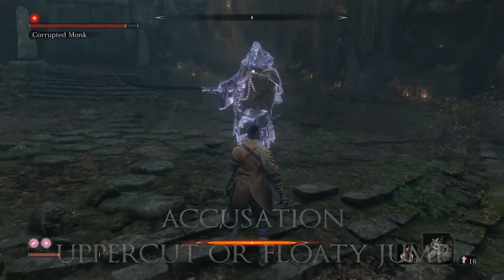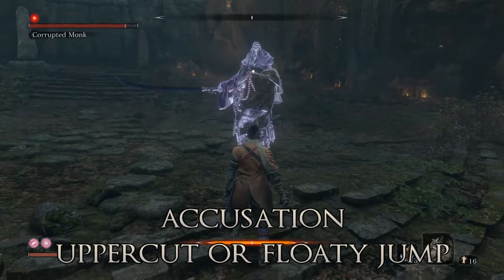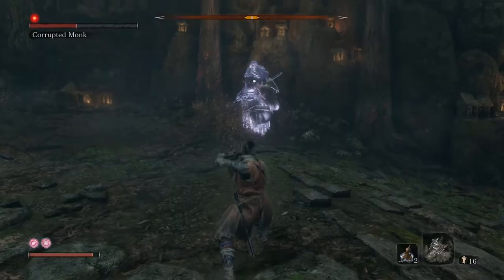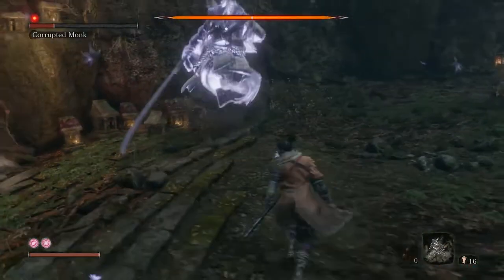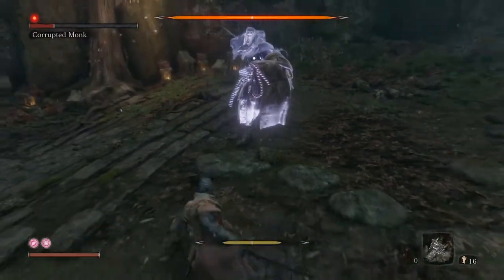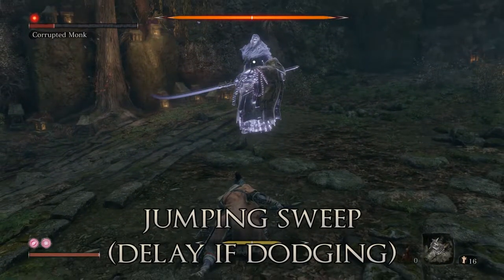For a thrust it'll just pull straight back and then forward, rather than the sweep motion. It points its finger like a little accusation. It'll run toward you and do an uppercut. These phase changes aren't explicit because it only has one health bar.